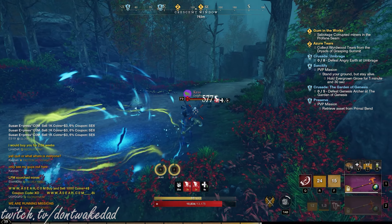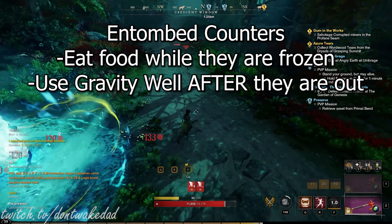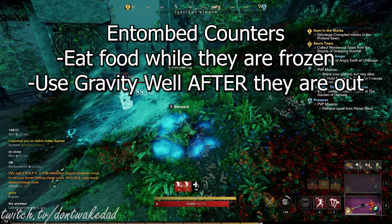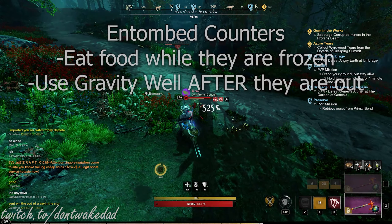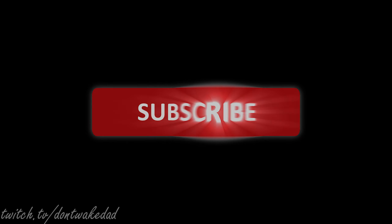Force them out of their Ice Storm by Gravity Welling and reaping them into the Gravity Well. For Entombed counters: eat food while they are frozen and get your health up while they are sitting in their shelter. If you saved your Gravity Well, use it after they break out — otherwise the debuff cleanse from Entombed will allow them to roll out.